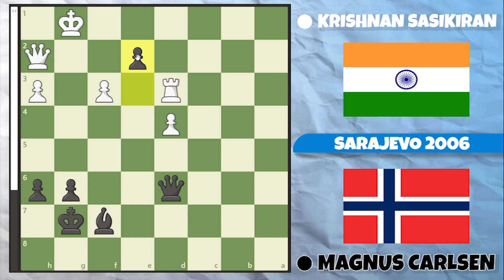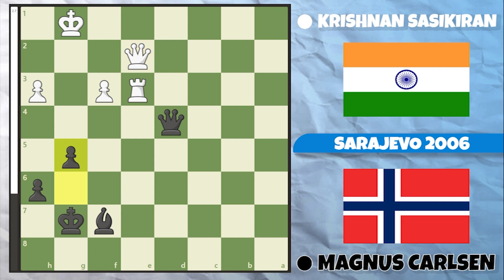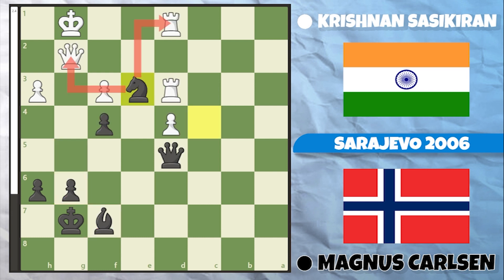After e2, Black threatens to promote, so White is forced to play Rook to e3, whereupon Black plays Queen takes d4. After Queen takes e2, g5 — Black has really good drawing chances. The active bishop is quite good in these defences and the two pawns are on dark squares. Going back to the position after Knight takes e3, instead of Rook takes e3, Sasikiran played Queen to f2. So Black takes the rook — Rook takes d1 — and Magnus completes his plan by playing g5.